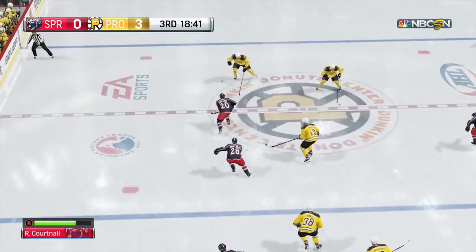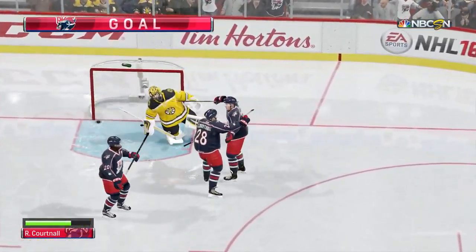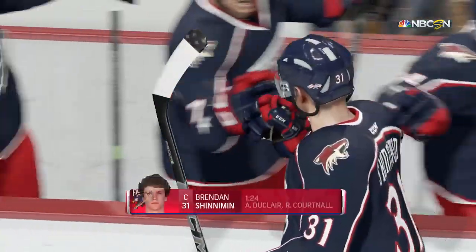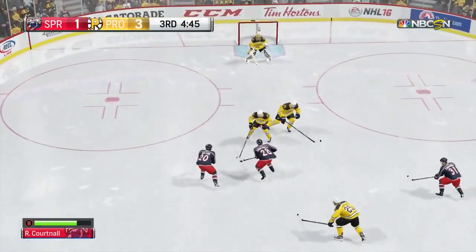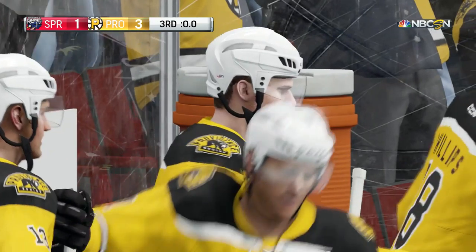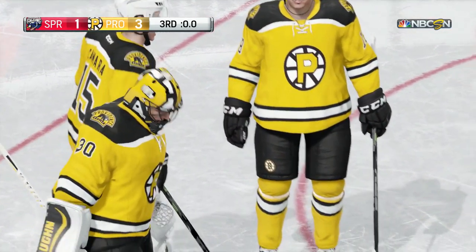We go into the third period needing to rally. Getting this puck in the Providence zone — that goes to a teammate and he puts it in the net so we do get our first goal, it's now 3-1. See if we can mount a comeback like our last game. However time is ticking away — under five minutes now. Cortnall gets a rush and puts the puck on net but it's another save with no rebound. Cortnall was hoping for a juicy rebound but Springfield loses this one 3-1 to the Providence Bruins.